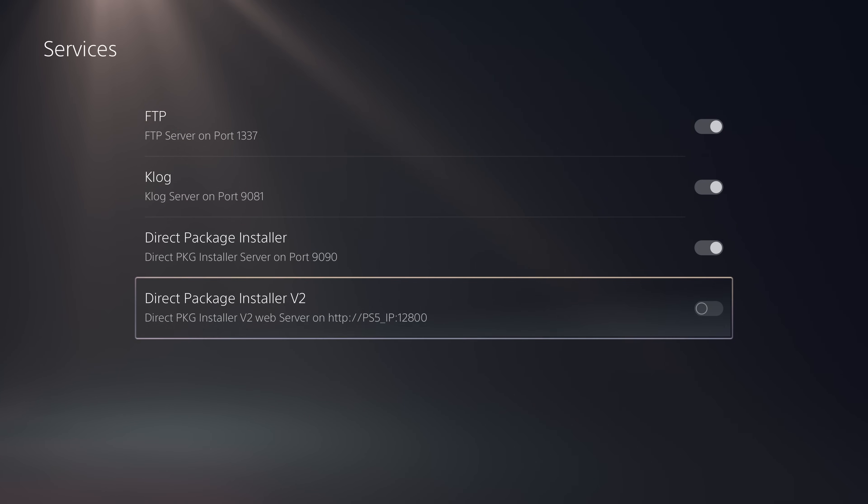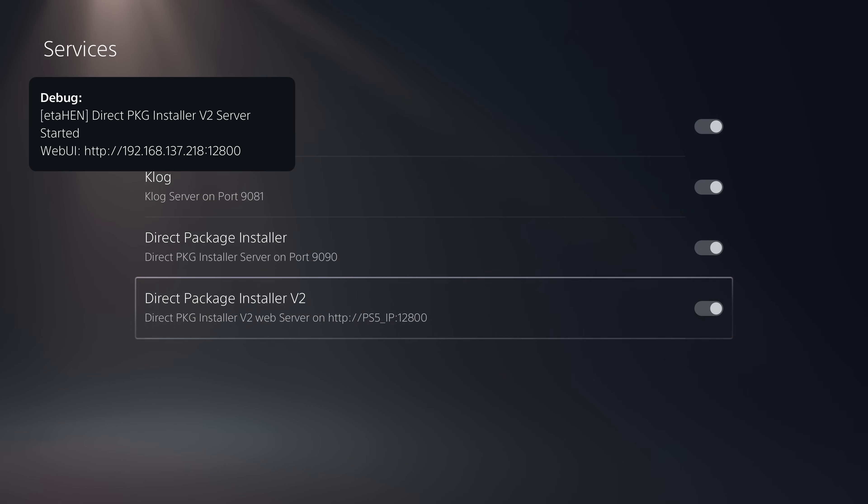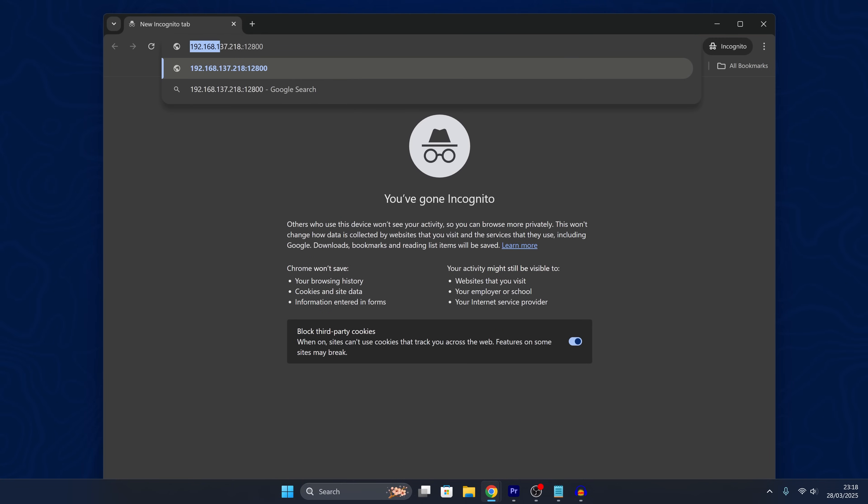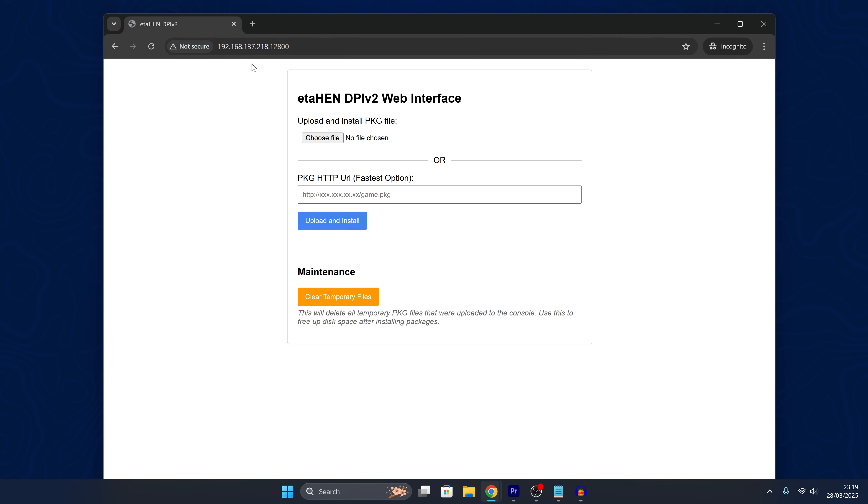Starting with some of the obvious stuff — if we head into Services we actually have a new option here called Direct Package Installer version 2. If we enable this, it runs a web UI on the PS5's IP address on port 12800. On the computer we can just enter that same IP address and port number into a web browser URL and it will take us to the DPI v2 web interface hosted on the PS5 by ETA Hen.